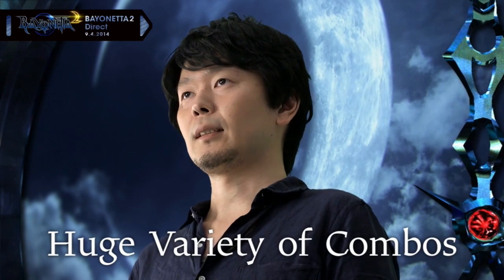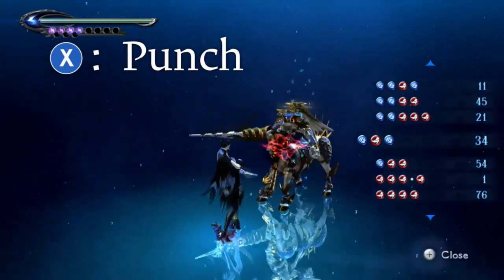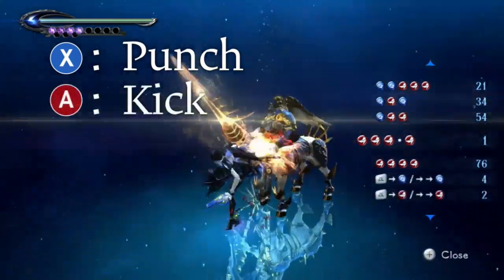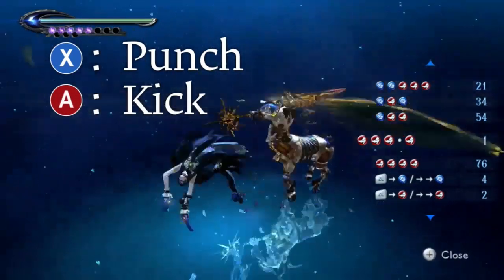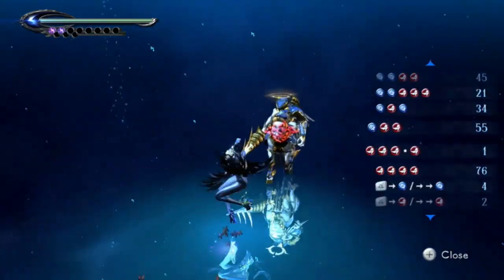I would like to talk in more detail about Bayonetta's moves. The foundation of Bayonetta's combat is a variety of combo moves that can be performed with the weapons she equips on her hands and feet. You can attack by pressing the X button for punch and the A button for kick. If you press and hold either button, you can start shooting in the same position.